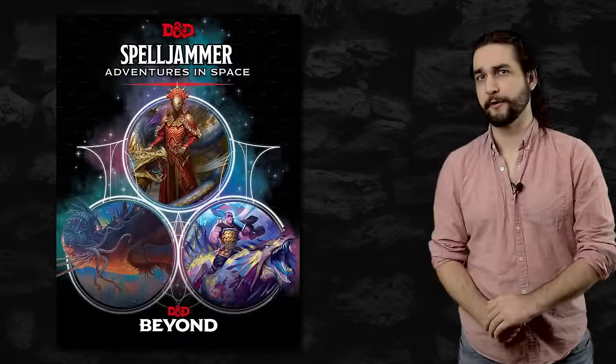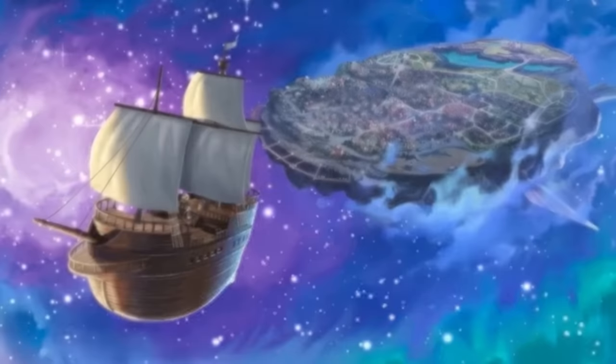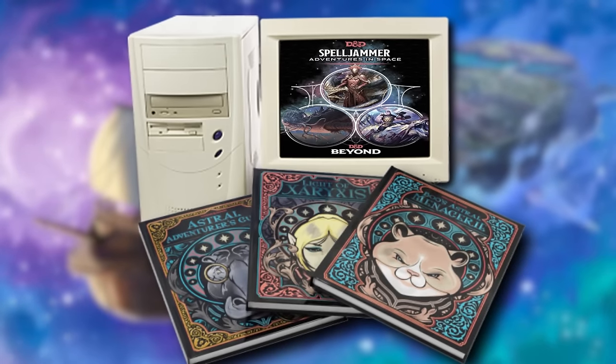As many of you are likely aware, one of the new books coming out this summer is Spelljammer. Spelljammer confirmed! Technically it's three books and an online supplement, and oh my god, it's gonna be so expensive. But Spelljammer is happening in fifth edition, finally.